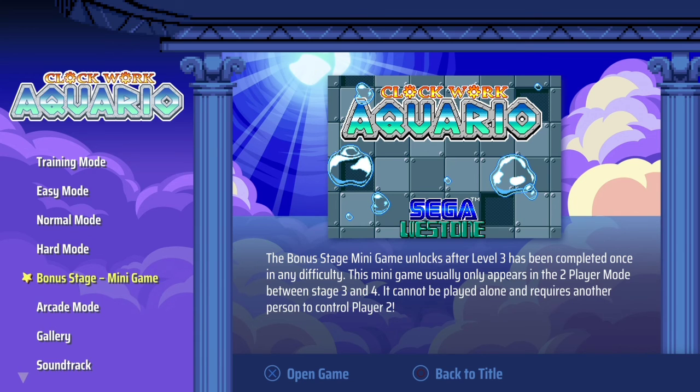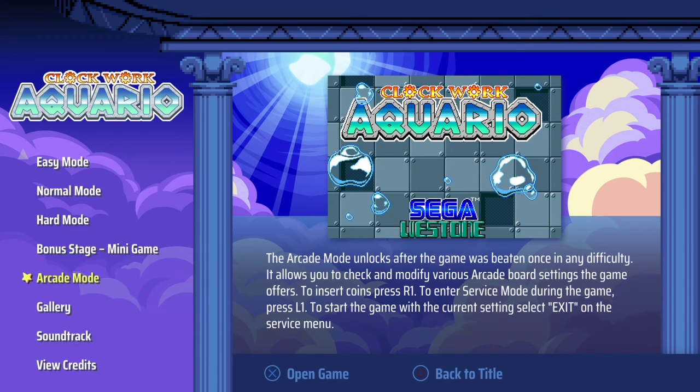Arcade Mode unlocks once the game has been beaten in any difficulty. It allows you to check and modify various arcade board settings. The game offers the option to insert coins with R1, and to enter service mode during the game press L1. You start the game with the current settings by selecting Exit on the service menu.